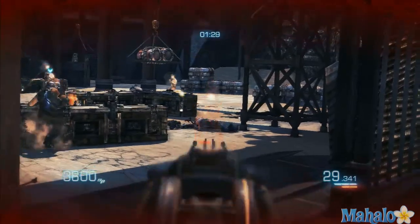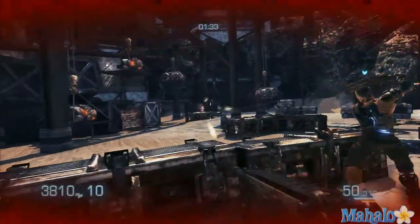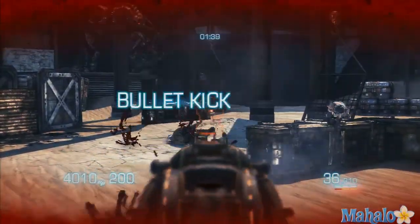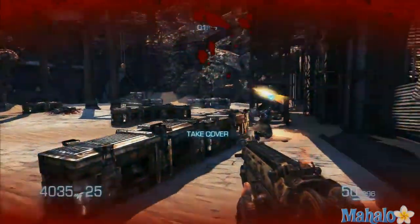Looks like I'm going for a bullet kick there — ouch, missed the bullet kick, only got 10. A couple more environmentals — yeah, 100 points each for those, always good. The great thing about those is they took the enemies out so quickly that I didn't have to waste time dealing with them.